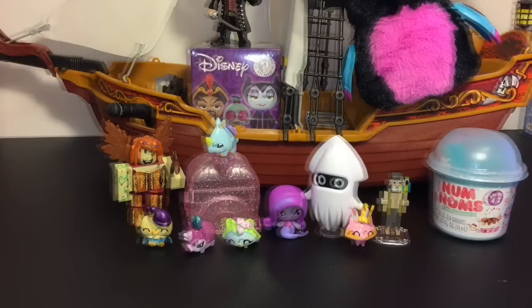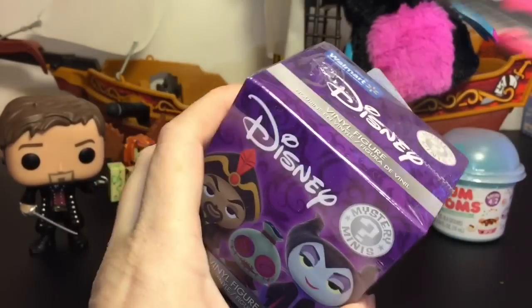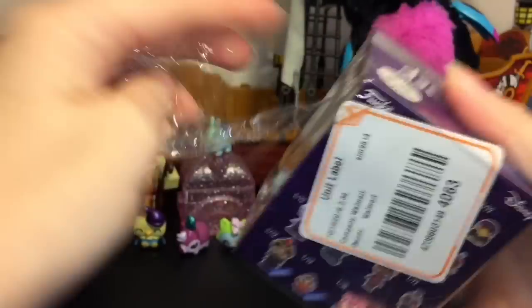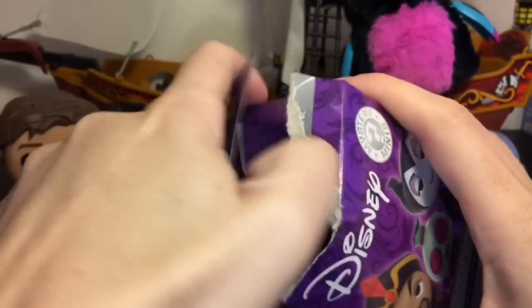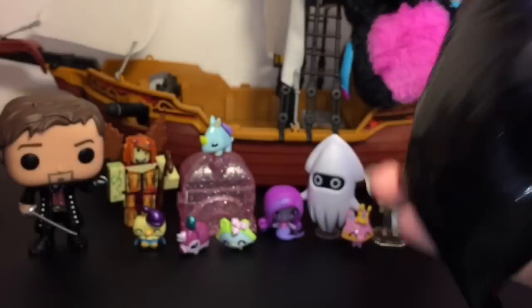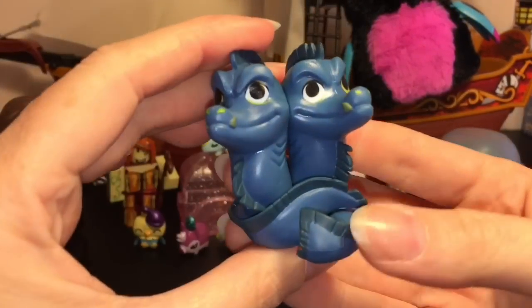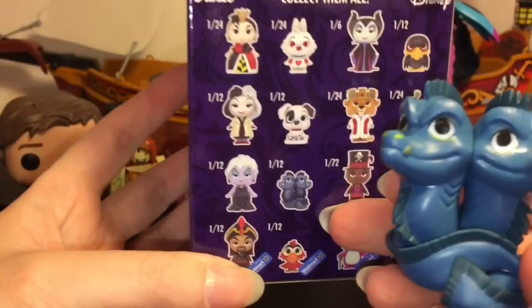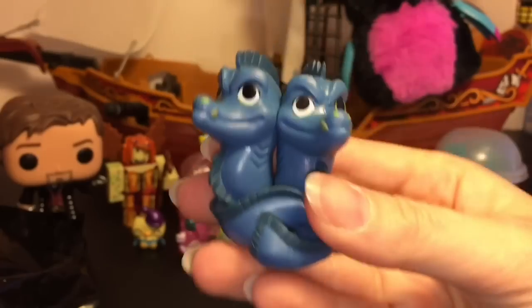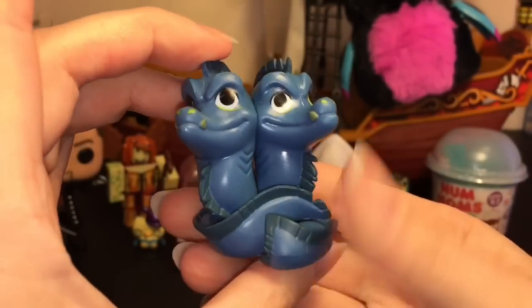Now let's open our Disney Villains mystery mini blind box - these are the Walmart exclusive. I would love Lotso, but I've had some really good luck with these. We got Flotsam and Jetsam - the little eels from The Little Mermaid, Ursula's eels! They are a 1-in-12 pull. They're pretty neat and accurate with the little glowing eyes, and they're entwined together. Perfect for our pirate ship sea critter theme!